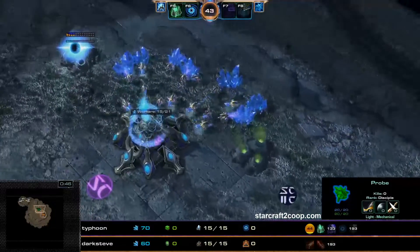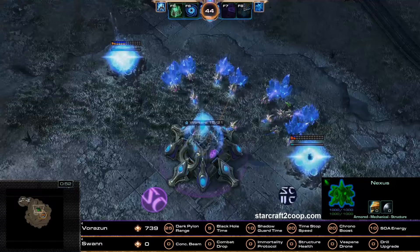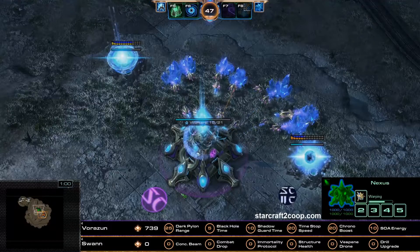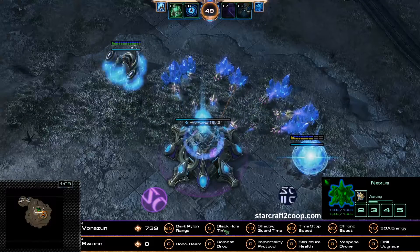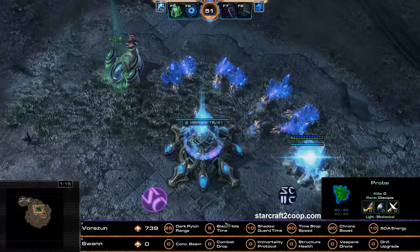Let's have a look at the masteries while the players get set up. Borzun is a level 739 ascension commander, and they have their mastery split among all their mastery points, where you can see the allocations. Personally, I prefer to go for the Black Hole Duration mastery, which does allow you to deal with attack waves very efficiently by completely disabling the attack wave.